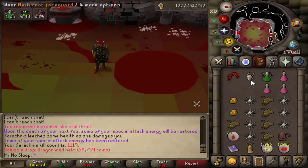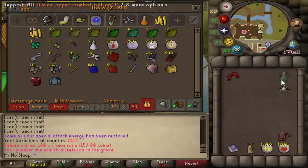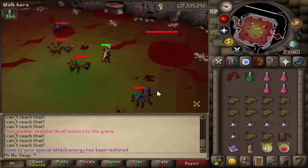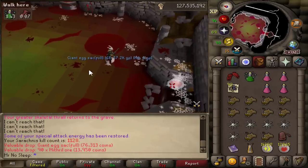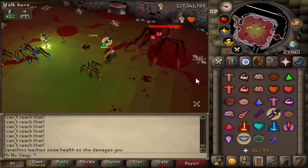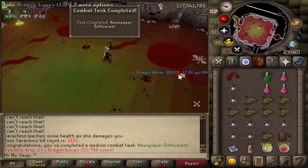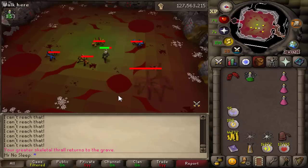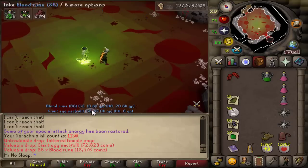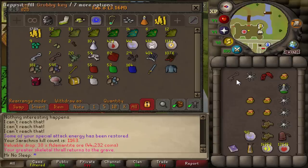Sarachnis is the mother of the temple spiders — a mid-level boss located in the Forthos Dungeon. She can't be killed as part of a spider slayer task. You do need a slash weapon or a knife to access this part of the dungeon, but the weapon you're using should be good enough to cut the web. If you want to be extra efficient, bring a wilderness sword. This spider was released July 4th — the same day the temple spiders came out. The max hit is 31; you always want to be praying range when she's not next to you, then switch to melee prayer once she is.